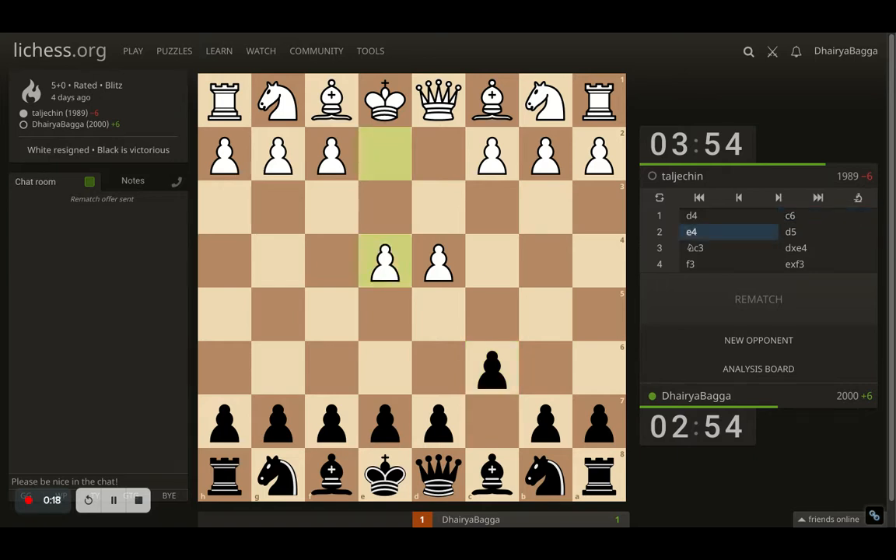Opponent goes for e4. Generally you see the e4 move always coming because you have been given that space in the center. Had I gone with d5 after d4, you would not see e4 coming. So trying to gain the maximum center here, I went with d5 now. Opponent can trade off here, which becomes the exchange variation of the Caro-Kann, can advance the pawn which becomes the advanced variation, or the main line can go with knight to c3.